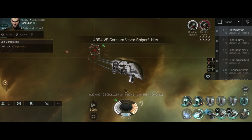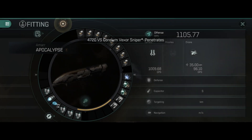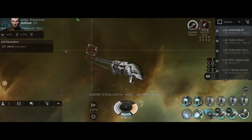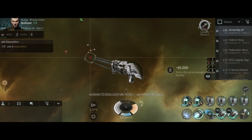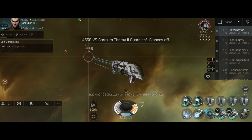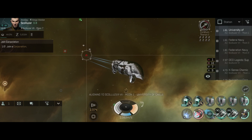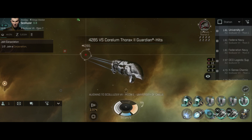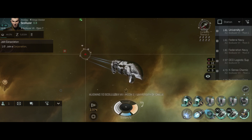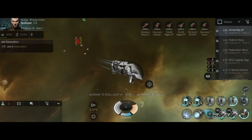With max skills and the microwarpdrive active we're doing a pretty decent speed. Looking at the fitting screen, navigation will be 1,100 m/s with max skills. It does take quite a while to get there — it won't go from zero to 1,100 within a couple of seconds. Now we're at 130 km — that is about our 50% damage marker — so we'll activate the tracking computers and turn the MWD off.